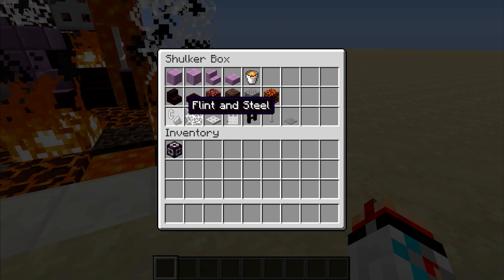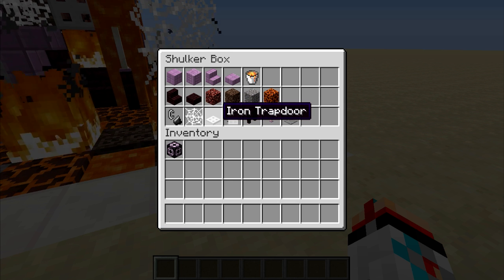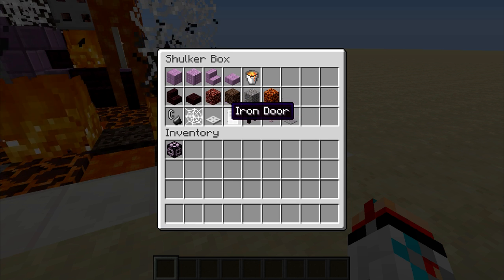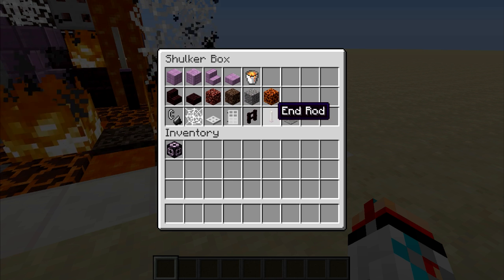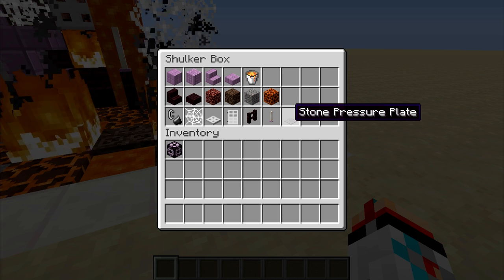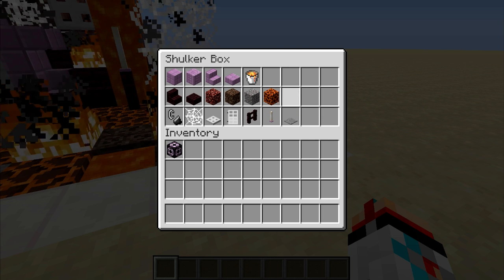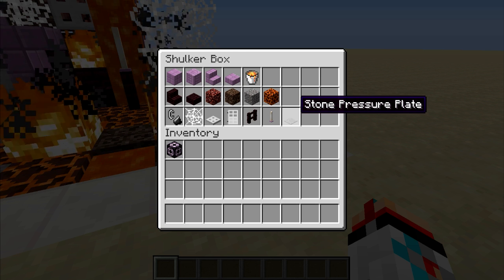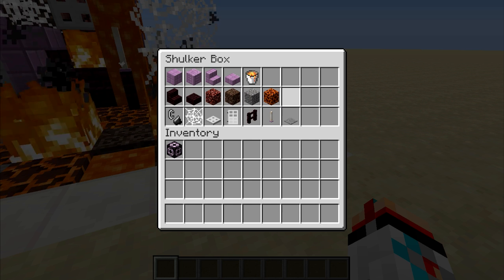The flint and steel is here to represent the fire. We've got cobwebs for lots of smoke, iron trapdoors for window shutters, iron door, nether brick fences and end rods — those are still sticking around — and then the stone pressure plate to open the door. But that's all I've got for you guys today. If you enjoyed the video, make sure to hit that like button, and if you haven't already, make sure to subscribe. I hope to see you in tomorrow's video.